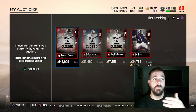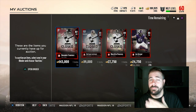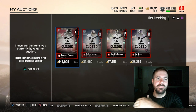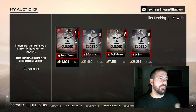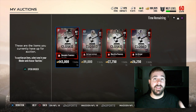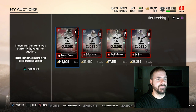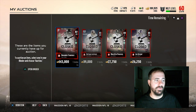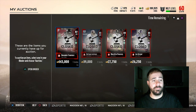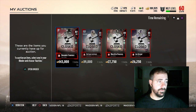I put Deshaun Jackson up for 39k because I want him gone — I want to start developing my team. I'm not the biggest auction block guy where I sit and gauge prices trying to get maximum value for each thing, because I want to play. I don't want to waste time in the auction house. If something's up for 45k, I'm putting it up for 39k because I want it gone. I did the same with Pouncey and Burrow, and they all sold within the last minute.